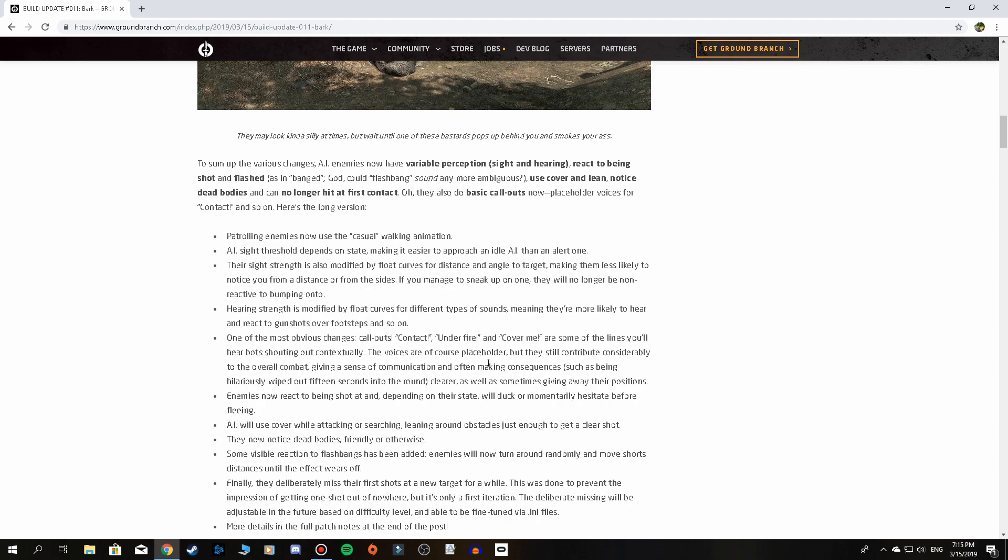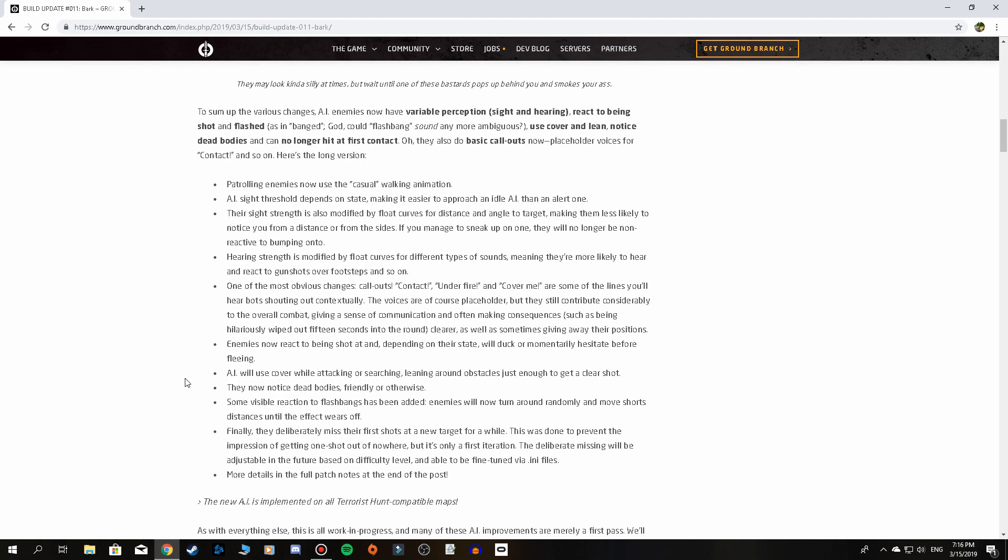The callouts — contact, under fire, and cover me — are some of the lines you'll hear bots shouting contextually. The voices are placeholder, but this still contributes considerably to the overall combat, giving a sense of communication and sometimes giving away their positions. Enemies now react to being shot at and, depending on their state, will duck or momentarily hesitate before fleeing. I think the next step would be having buddies provide cover fire while others retreat — the original Ghost Recon had that and it would be incredibly cool to see back.